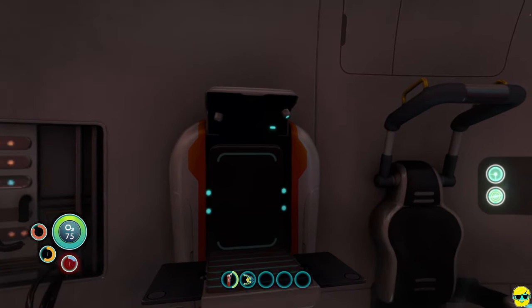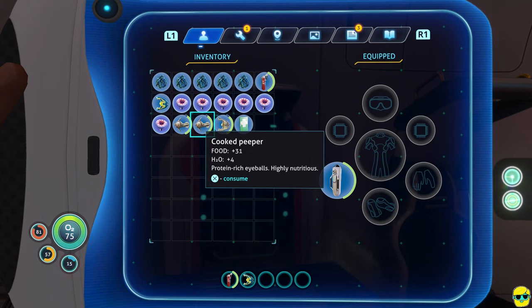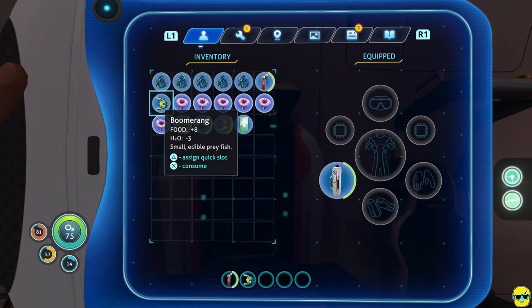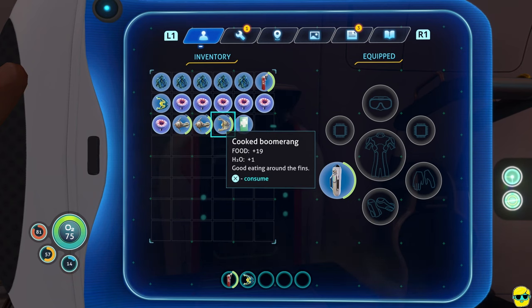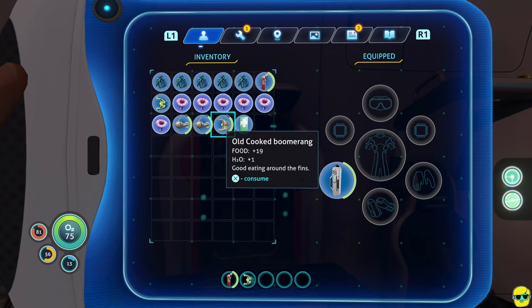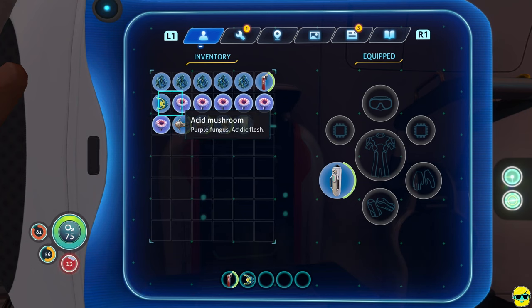Closing the fabricator and checking inventory: I've cooked the boomerangs and peepers, but notice on the right there's a bar indicating how long food stays fresh. A cooked boomerang gives 19 food and actually gives you H2O, while the raw one only gives 8 food and takes 7 H2O. The cooked peeper also gives food and water rather than making you thirsty — but it only stays fresh for a little while. If you don't cook it, it will never go bad. Only cook what you need.